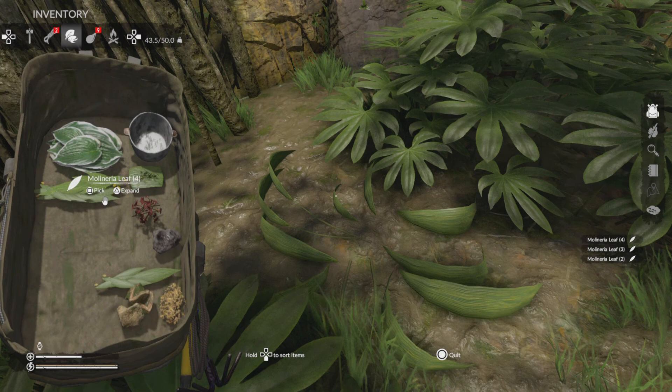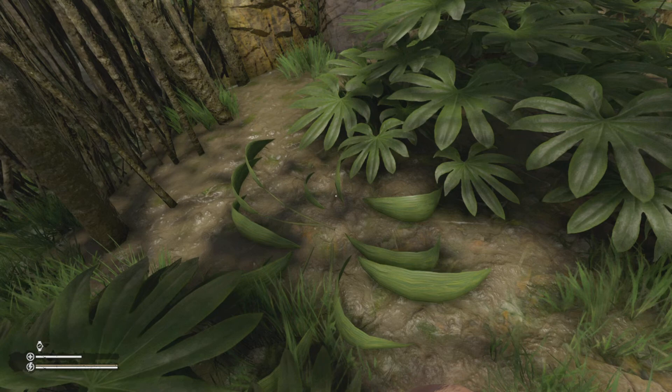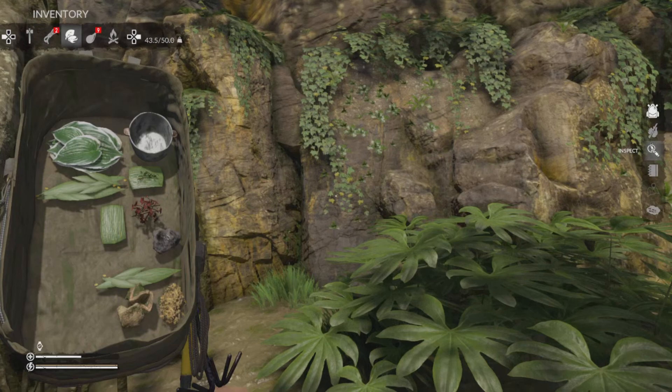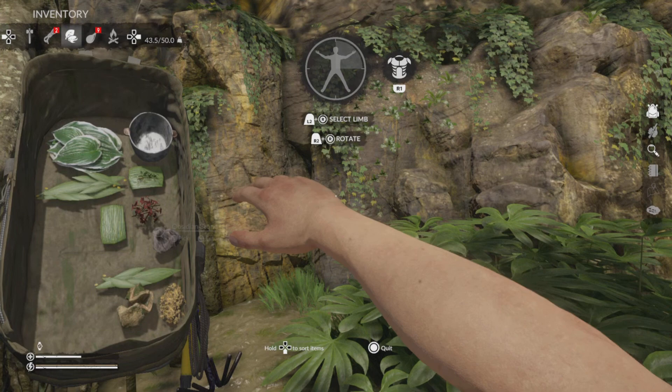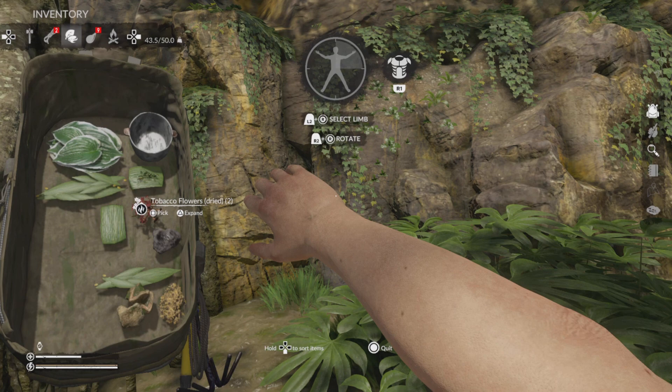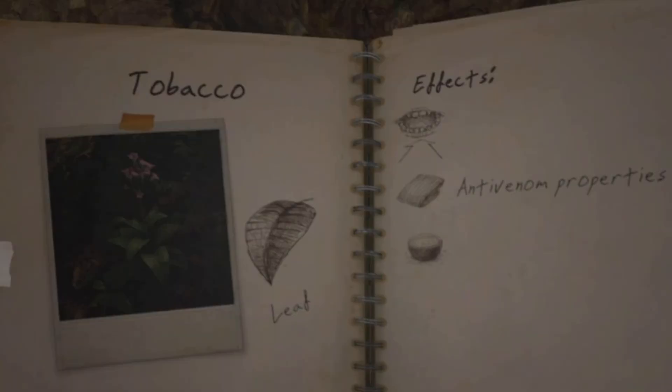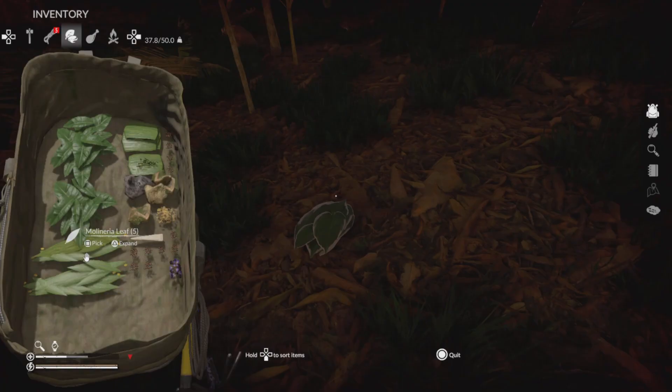To craft it, you chop at these leaves, get the leaf, then craft it to make yourself a leaf bandage — you just need one per bandage. To apply it, inspect your character, hold out to toggle with the right stick on which limb, then hold R2 and rotate with the right stick. You can pick it up with Square and drag it over, or just push X to insert it on the wound — X is easier.